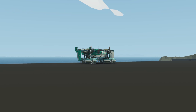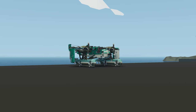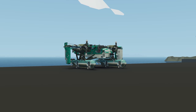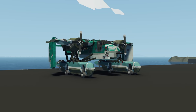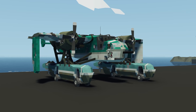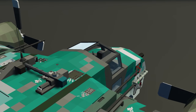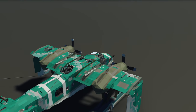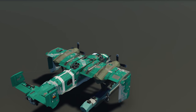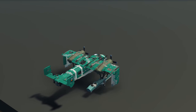Moving on to the next creation, we have the Heavy Attack Float Plane — a rugged twin-engine float plane modified for anti-shipping. It has a ton of weapons: four light autocannons, two heavy autocannons, a battle cannon, six rocket pods, two depth charges, and seven machine guns in different turrets. Let's spawn this in and see how it works.